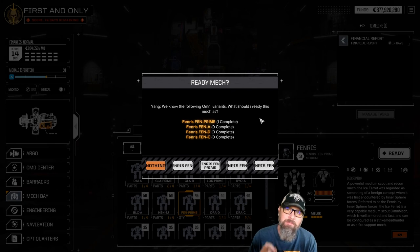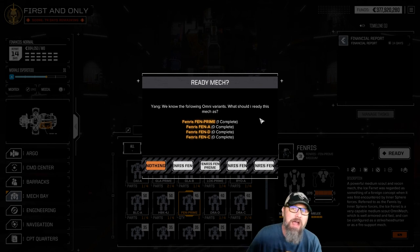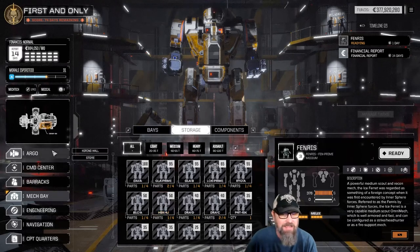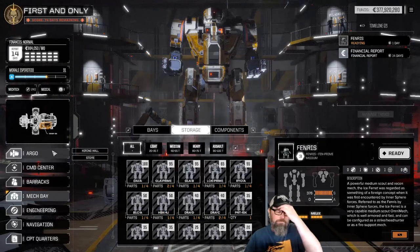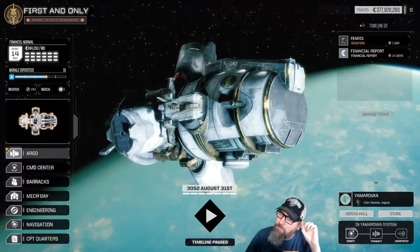OmniMechs are meant to be able to plug and play like Legos — to change various components. I'm not sure if this is intended, but I'm going to go with it. We're going to make a Fenris C, and we could in theory do that with any of the mechs we have if there was a different model we wanted.